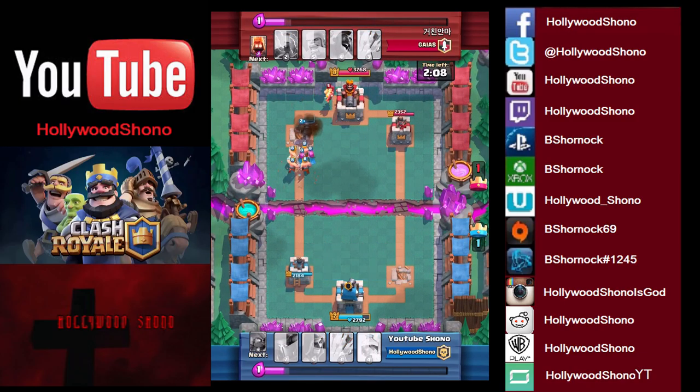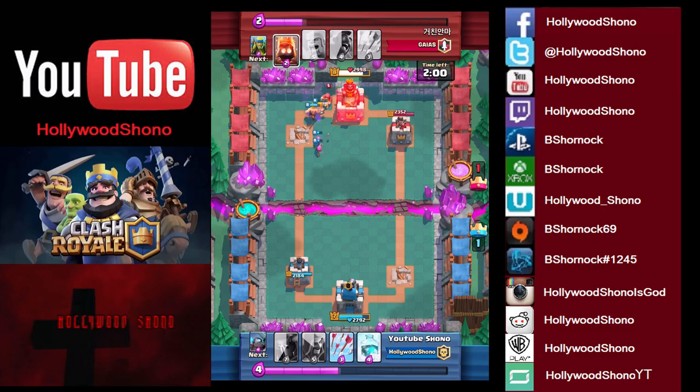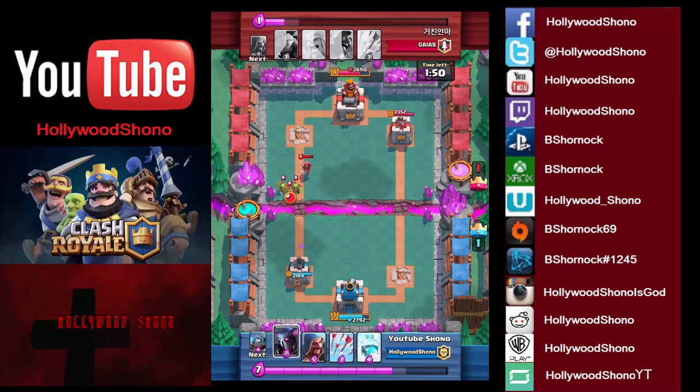He plays a Wizard in the back. We play some Barbs that are going to get shredded by that Wizard. We have not revealed our Freeze spell yet, so he has no idea that we have it. Those Wizards are going to get melted — he does get one shot off. There are some Spear Goblins, and we're going to place the Wizard.